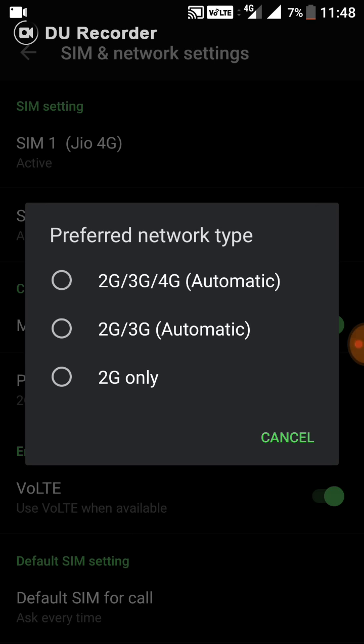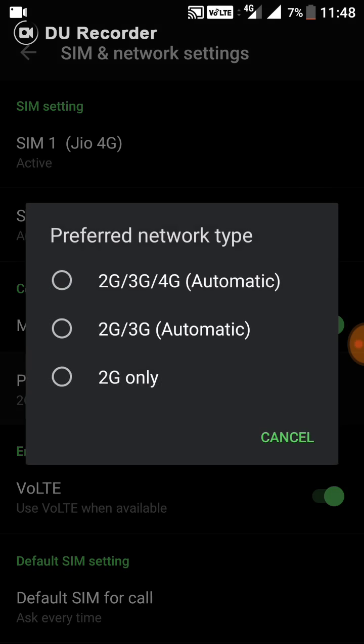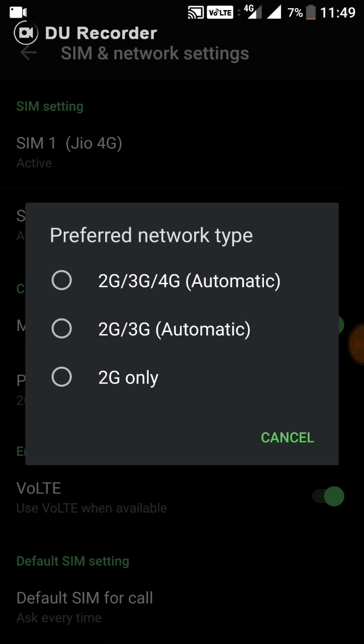As you can see here, I haven't set any of the three options, yet I'm still getting data without any drops. I'm getting my internet here with even VoLTE working.